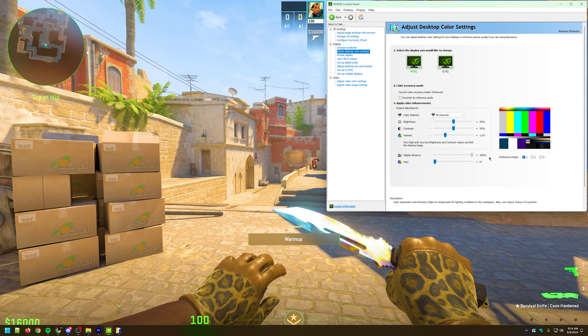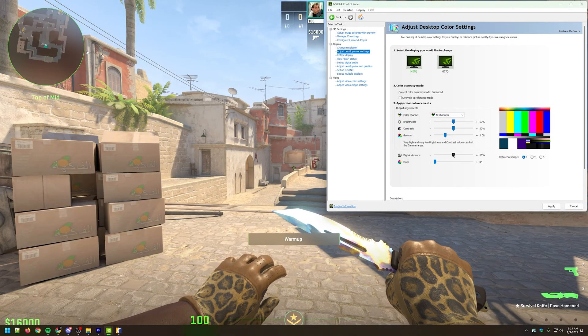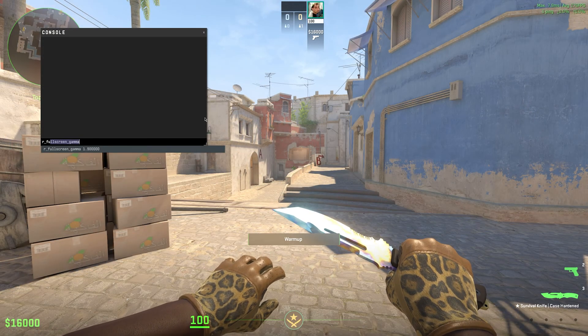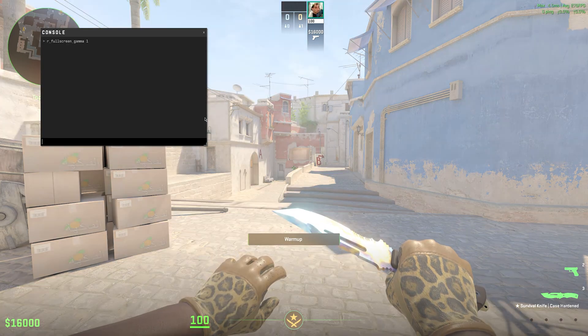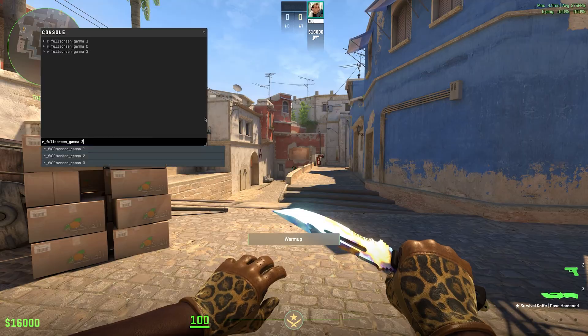This is where you can make adjustments to the color settings so the game looks better for you. To make the game brighter or darker, adjust the brightness and gamma sliders until it looks the best. Experiment with different values until you find the perfect balance of color and brightness for your needs. You can also change the in-game brightness directly from the console using the 'r_fullscreen_gamma' command, and this will make changes to the brightness on the game alone and not the entire monitor that you're playing on.